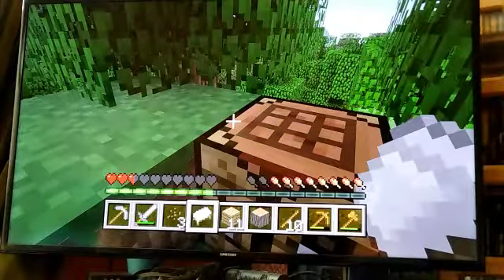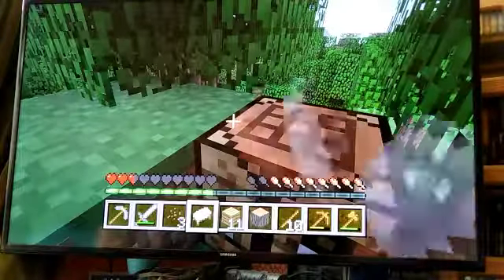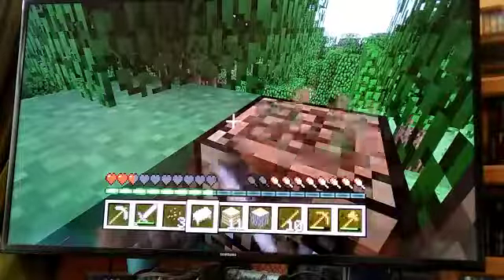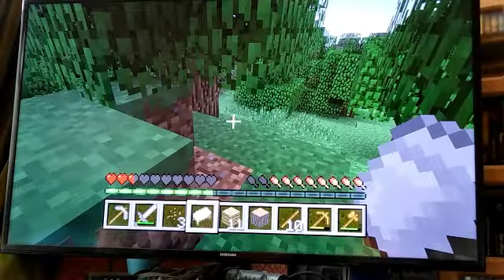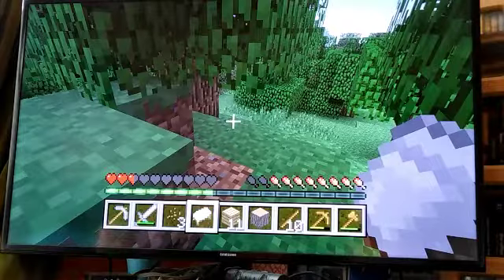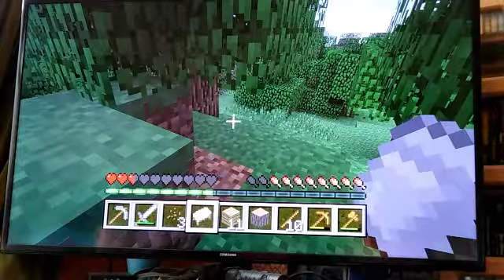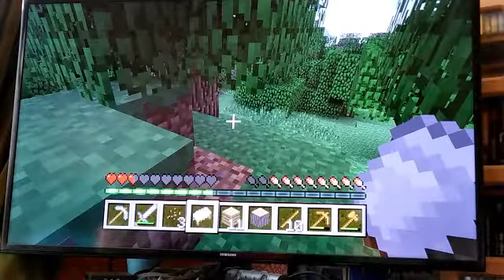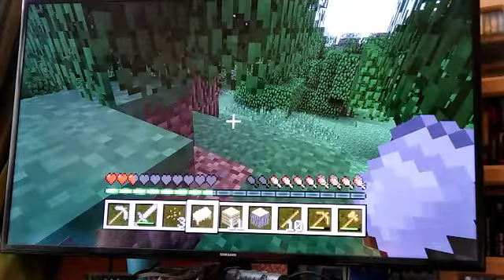You might delete the crafting table, and then we can end the episode. This is episode one, guys - hope you enjoyed! My mum still needs to make a house, bake a cake, and mine a diamond. In Stampy's challenge, his sister didn't do it all on the first episode - I think she made her house on the second one. So that's what we're going to do.